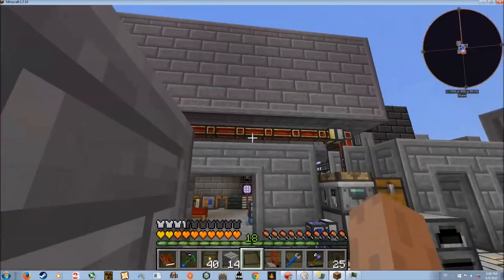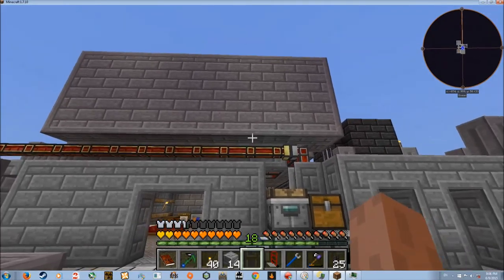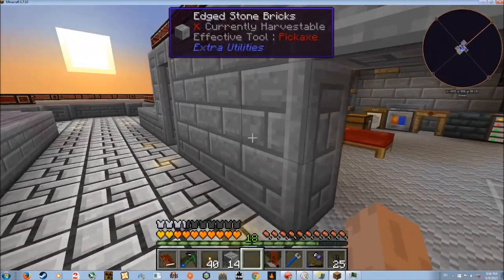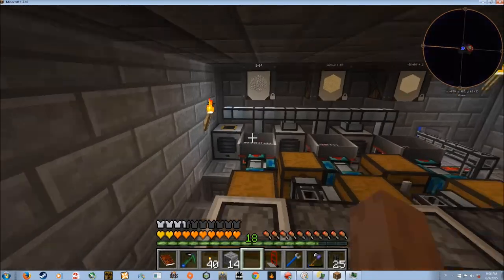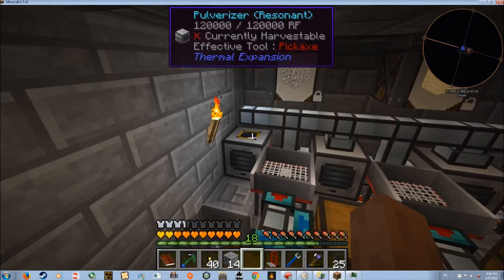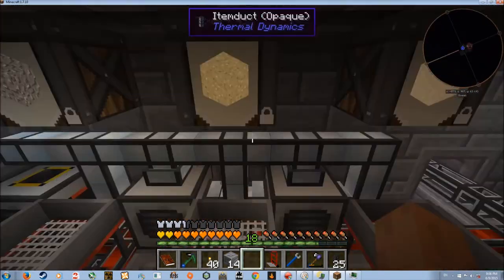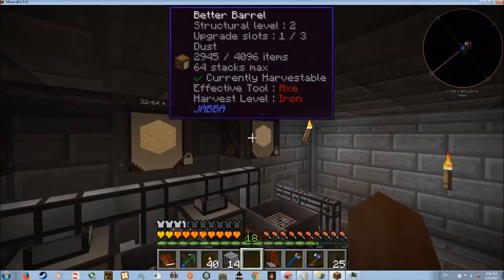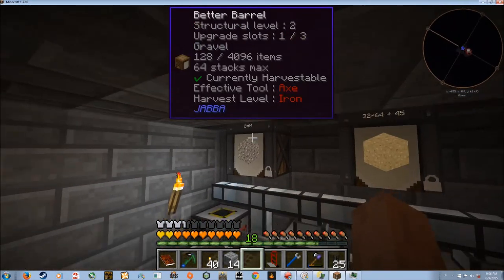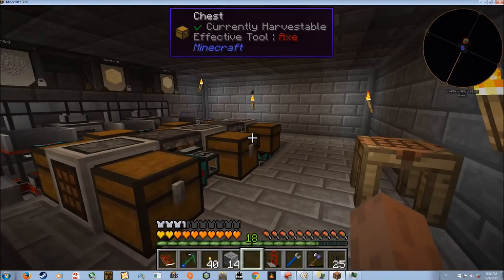As I was saying, I put some speed and fortune upgrades on the sieves up there, which I have turned off for a reason I will share in a moment. I did this by disconnecting the gravel one from everything else. Because I have retrievers on these, I also disconnected the barrels, which I have put void upgrades on all of these, so when they do fill up completely, they will just delete any extra items.